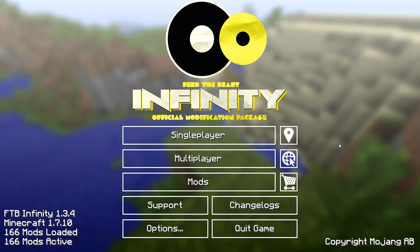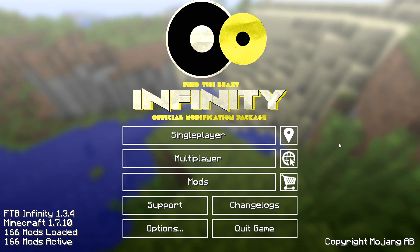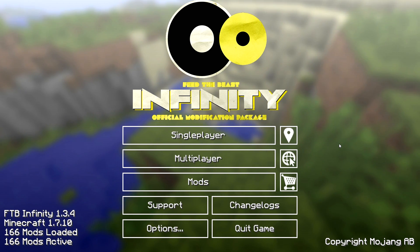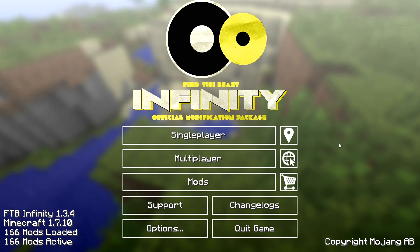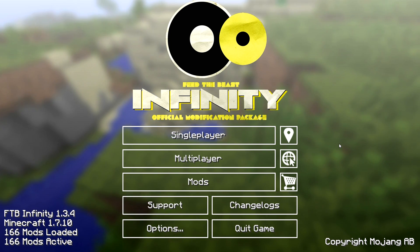I've removed Project Red Illumination because that thing's a pain, and Thaumic Energistics because it was causing conflicts with Mekanism. Hopefully I'll be able to put that back in at some point, but for now that's out. I've also removed Natura clouds in the overworld because I hate them, although they don't show up on the mini-map in this pack, which is good because that always really got on my nerves.